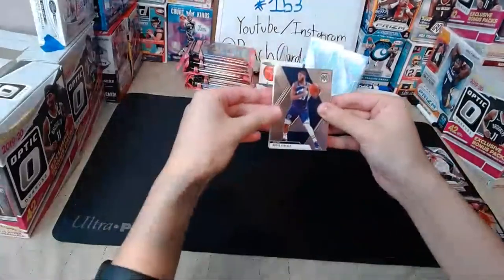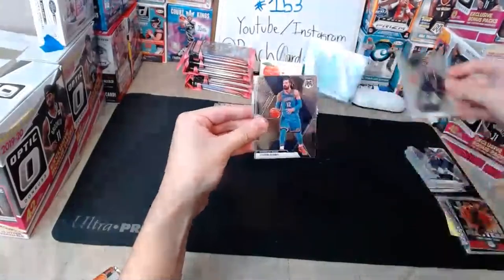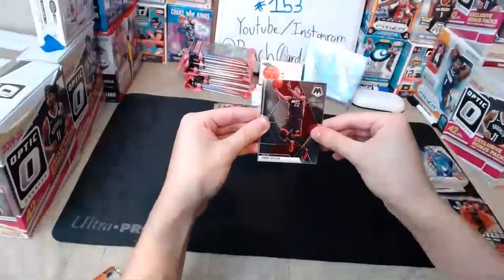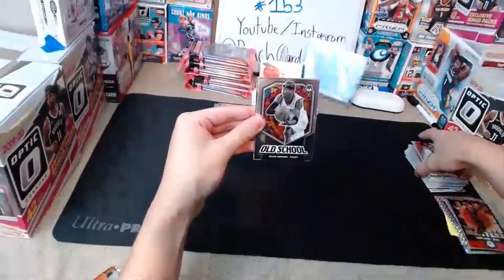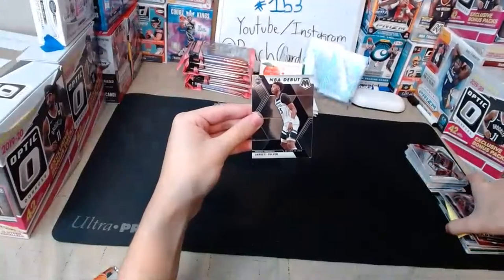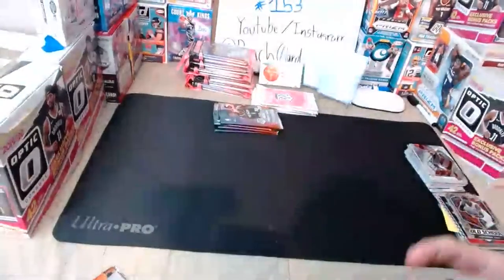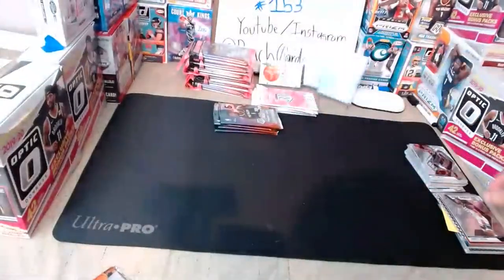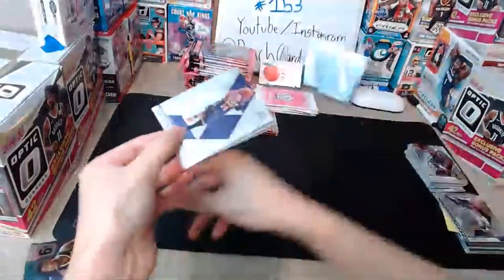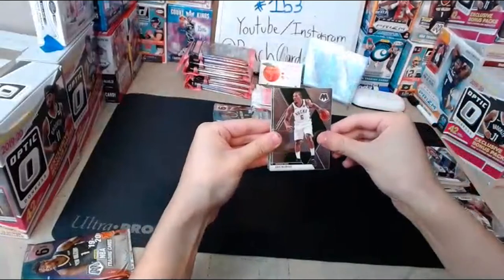Pack eight: Royce O'Neale for the Jazz, Kyrie Irving for the Nets, Steven Adams for the Thunder, Jimmy Butler for the Heat, old school Allen Iverson for the 76ers, and Jared Culver NBA debut for the Timberwolves — there you go, getting everything people are asking for. Pack nine: Danny Green for the Lakers, Eric Bledsoe for the Bucks, Grayson Allen for the Grizzlies.